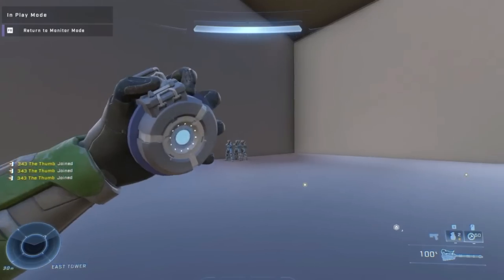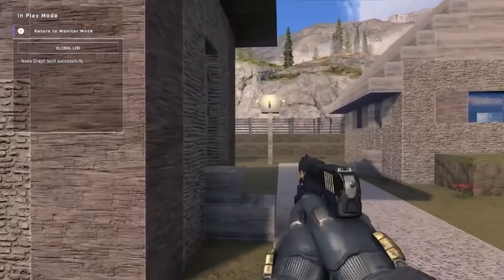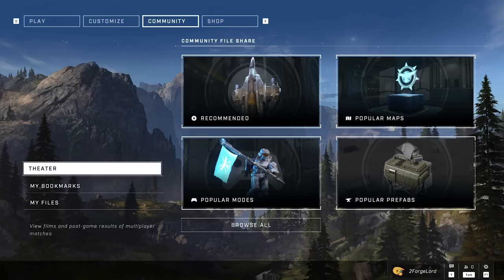Probably the biggest content drop with the Winter Update is the Forge beta. I've made multiple videos showcasing amazing things people have made with the leaked version — if you thought Halo 5's Forge was great, wait until you play Halo Infinite's Forge; it's basically a dev tool. 343 added a recommended tab with popular maps, modes, and prefabs so you can see what people are downloading and playing, plus a search function for specific content.